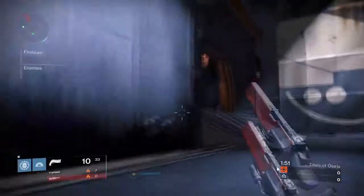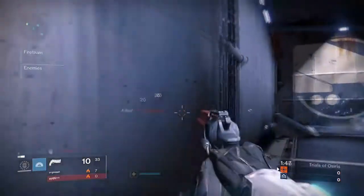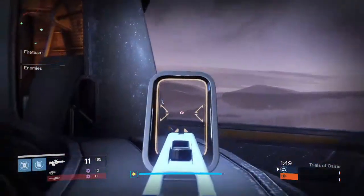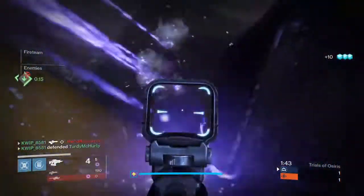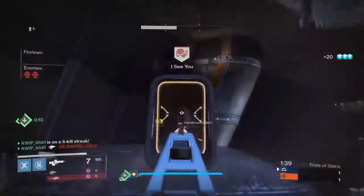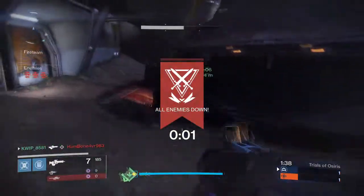As for my best routes: from the outside spawn I usually jump through the window and try to get over to B flag, throw some nades, and often get some picks in the B area. From the inside spawn I do the opposite — I go through the inside and challenge the back of the horseshoe, trying to get nade kills or hit people close to the window. Anyway, that's going to do it for all my advice on Firebase Delphi — thanks for watching and see you later.